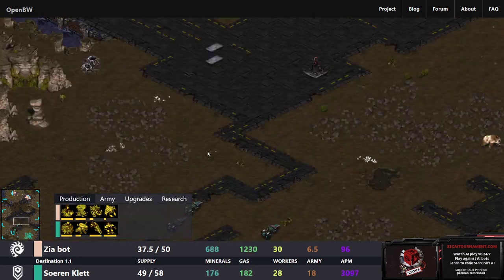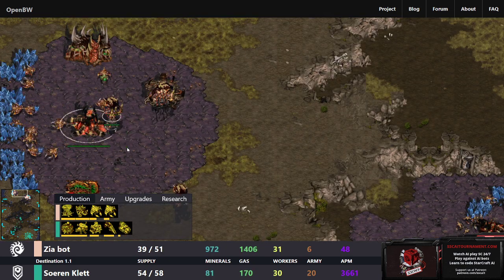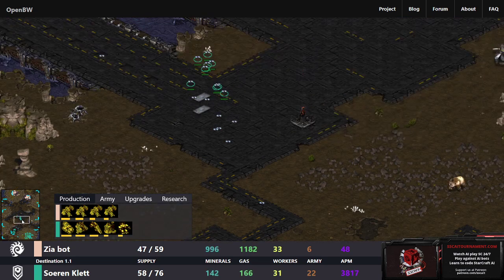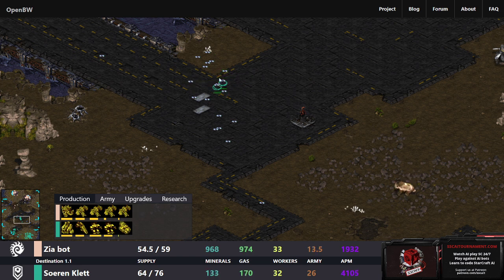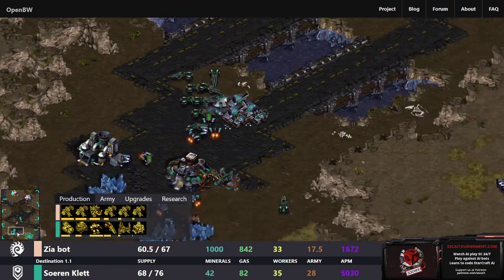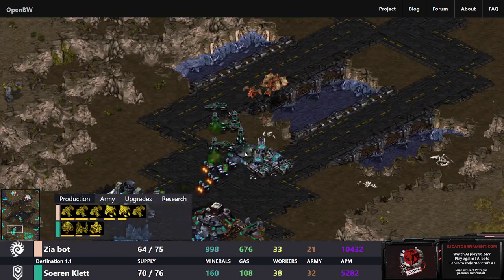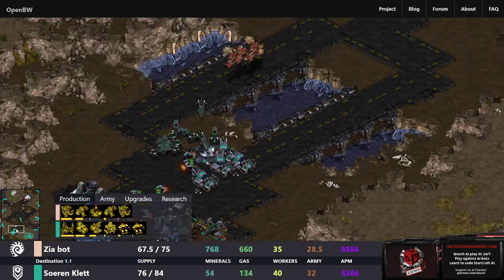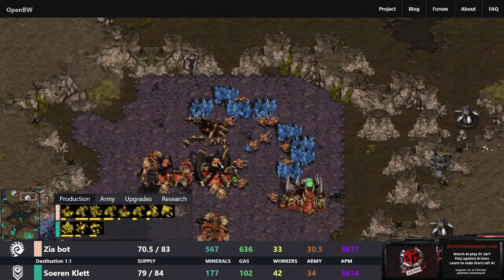Mines are being laid, a bit bunched together in the middle. Normally you'd want to spread them a bit more — AIs tend to lay mines on top of each other so when they pop they just get stuck. The Mutalisks are out and there's really no anti-air for Soren right now. The Armory is just now on the way. There's one Bunker which Zeabot is focusing on — if Zeabot just dove into the main I think it would be game over for Soren since there's nothing there to deal with this. Instead Zeabot focuses on that Bunker and then falls back, giving Soren time to hold on.